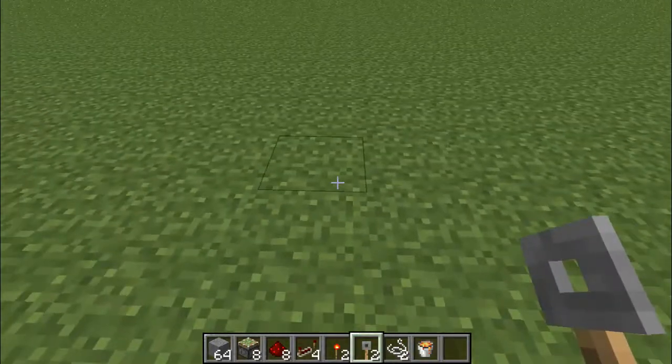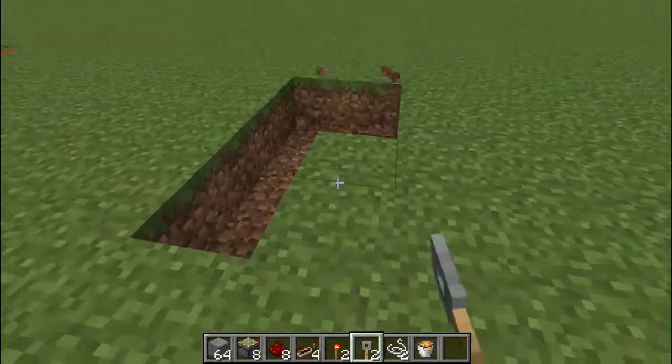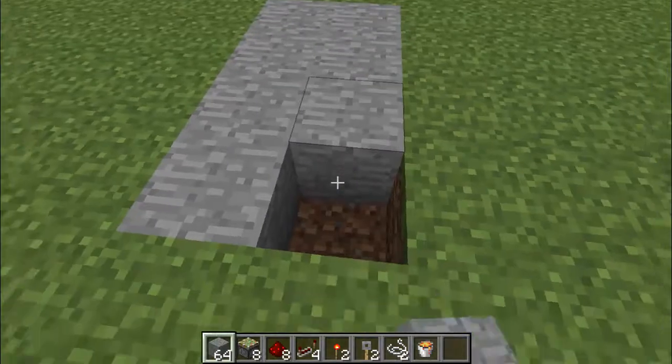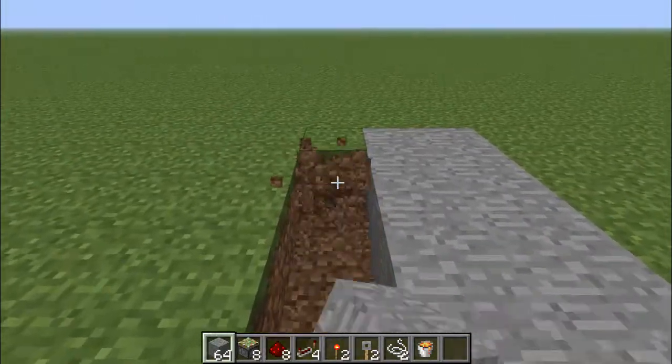So first off, what you're going to need to do is make a 2x4 hole. Just like that, and then lay down whatever block you wanted to put in here. It doesn't matter what it is. And then, once you've done that on each side, dig another 2x4 hole.